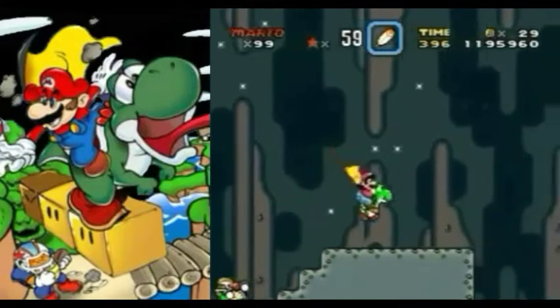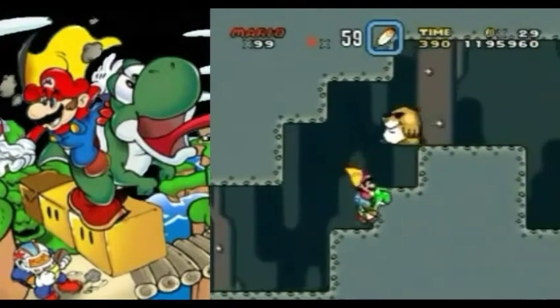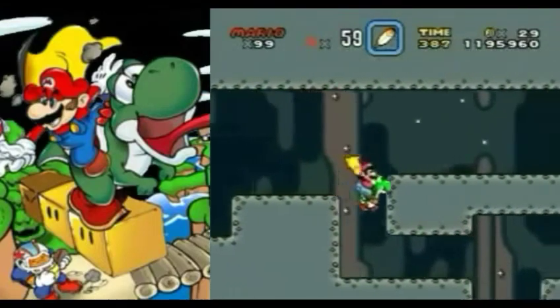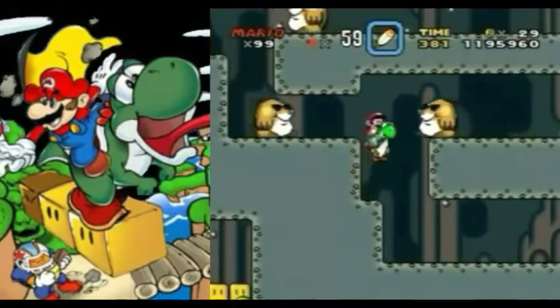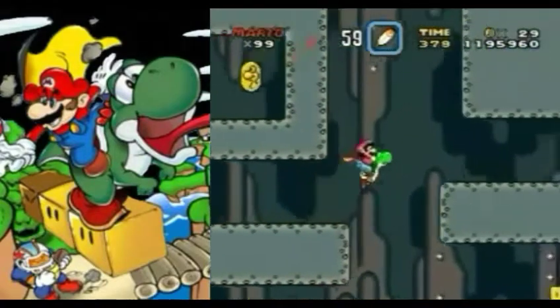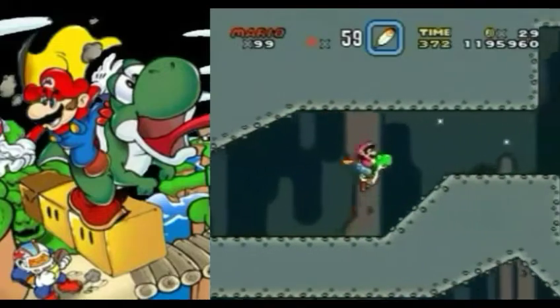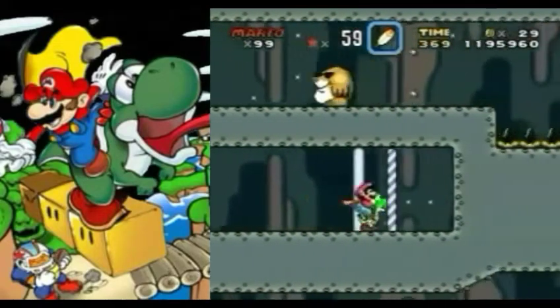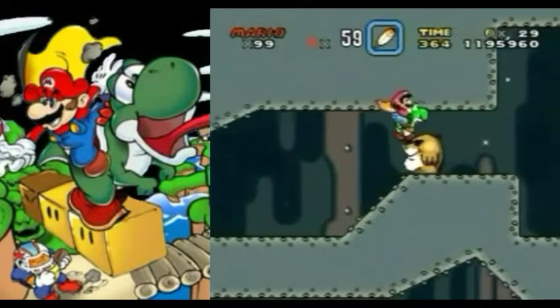Alright, now we're in World 7-1, Valley of Bowser. And right off the bat, they're throwing everything in the kitchen sink at us. You've got Mega Moles, you've got Charging Chucks, you've got very narrow areas. This area makes you a little bit claustrophobic because you have so many narrow areas. But we shouldn't have any problems right here.